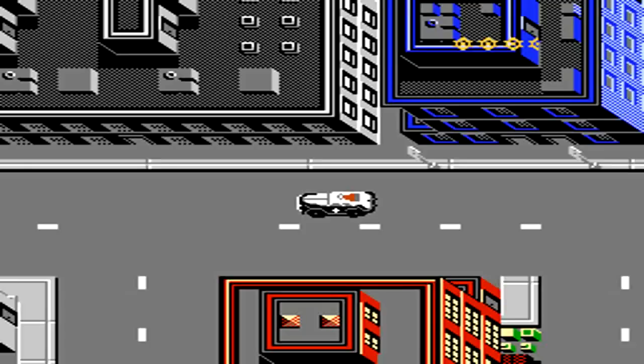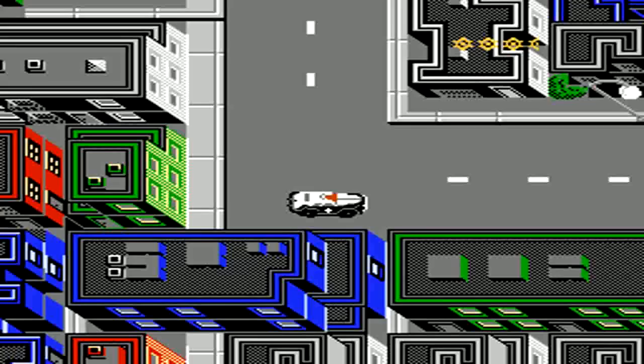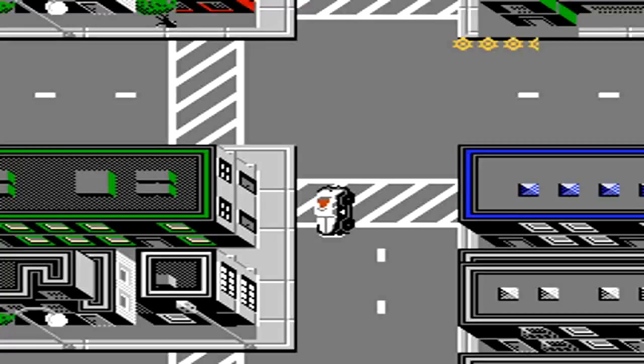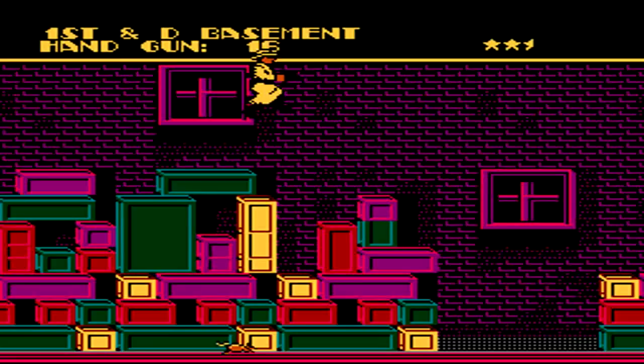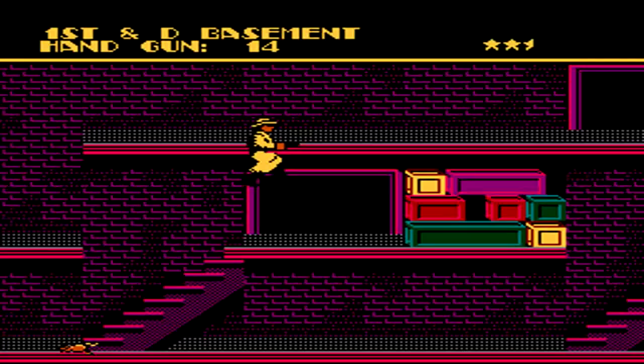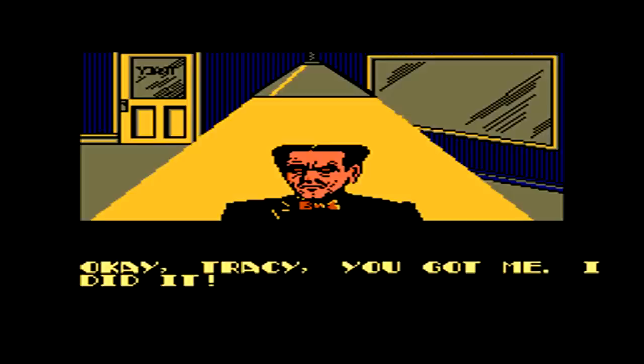We have all the clues for the case, so now we just have to go arrest the culprit, who's Flat Top. We have to get him at the 1st and D Basement. The basement can be a little troublesome, so hopefully you have a good amount of health or health items. Not only do you have to deal with the guys with guns and rats along the ground, but some of the windows will also drop items to try to hurt you. I prefer to stay on the middle or top layer to avoid the rats, and at the end you'll run into Flat Top to arrest him and complete the case.